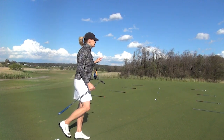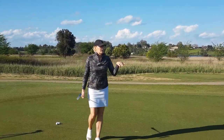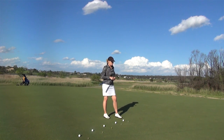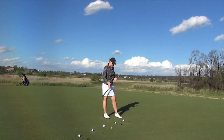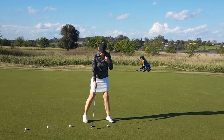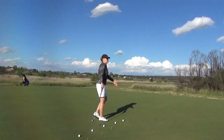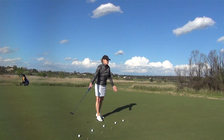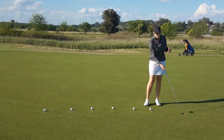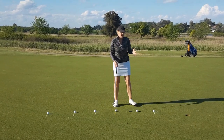We can also do a mini version of this game for short putts. This is the short putt version of that longer one we just did with the golf clubs, except instead of golf clubs we've now got tees. You're going to start with your ball next to the first tee — I've got it about two feet from the hole. Each tee is about one foot further away from the hole as we go back. I've got six tees altogether. You can have as many as you like, put them as far apart or as close together as you like. The same rules apply: putt it in, move back, try to putt in again. If you miss a putt, come back and start again.